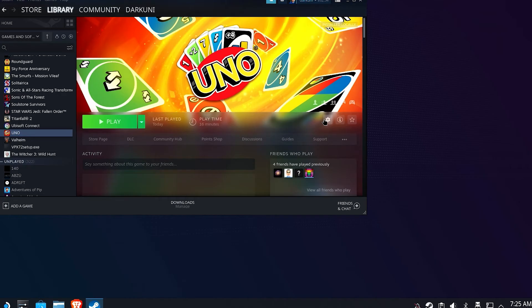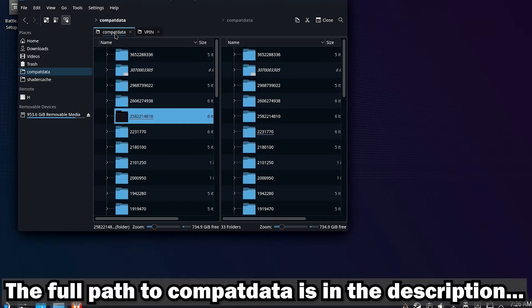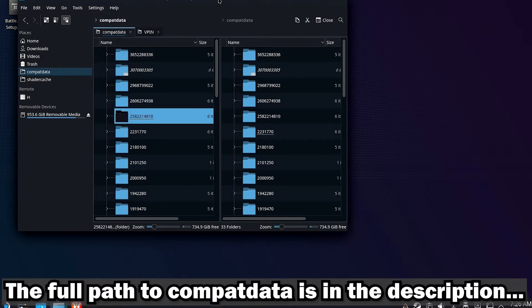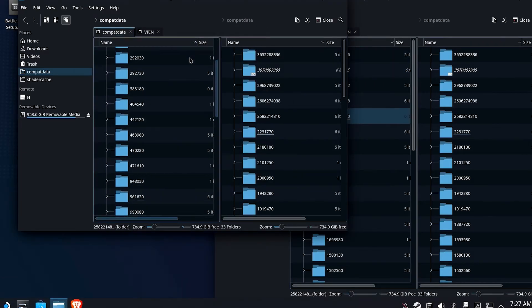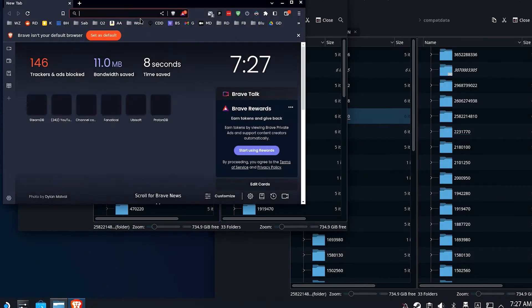What we're going to essentially do here is trick Uno into running from the other Proton prefix — the one that we already know works — with your copy of Ubisoft Connect. Open up the Dolphin File Manager and go to the Compat Data folder. We're going to open two copies of Dolphin File Manager, and make sure that we are in the Compat Data folder for each one. There'll be a link to the full path to Compat Data in the description below.